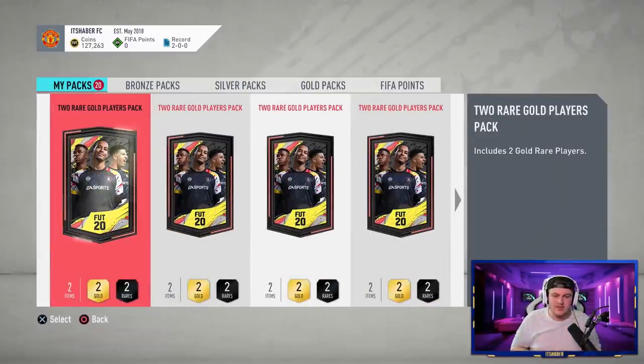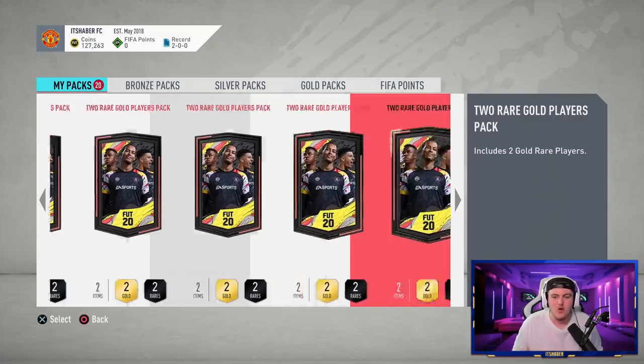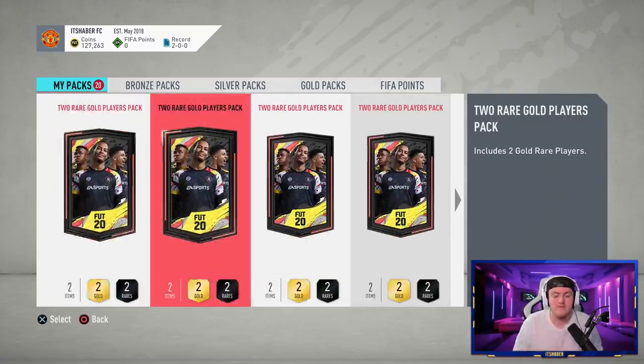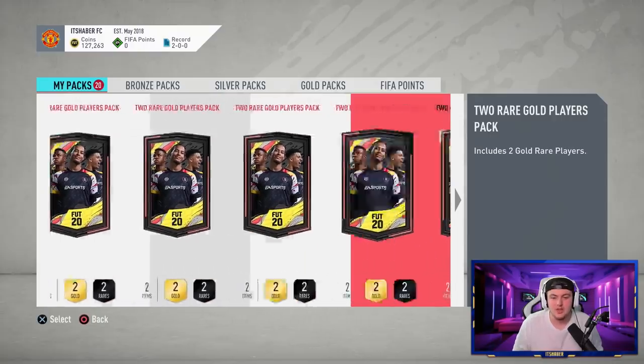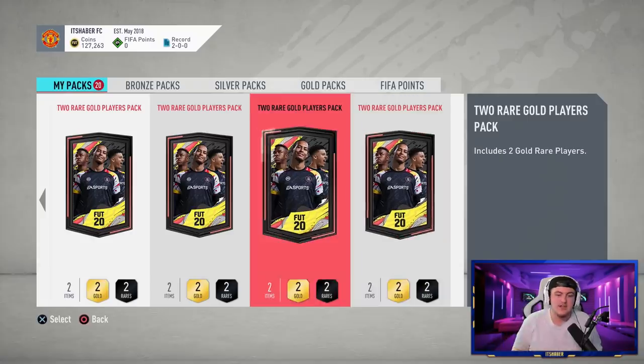Usually at the start of every year these seem to be pretty decent — we get a few boards, a couple of walkouts here and there. I think last year I packed Kante in a gold upgrade at the start of the game, which would be phenomenal. Anyone that's going to sell for good coins or replace a player in my squad would be great to get.